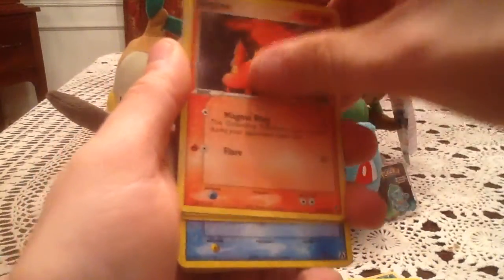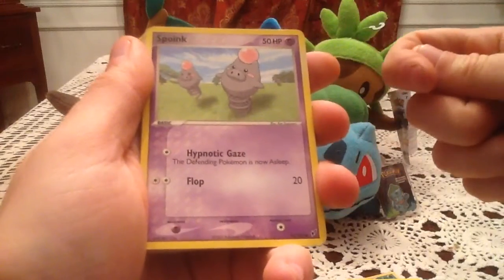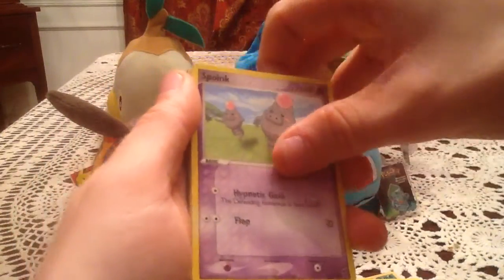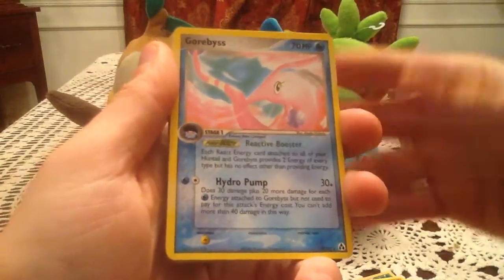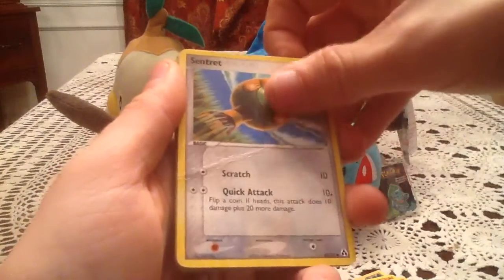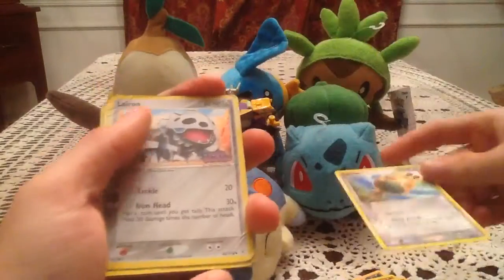Then we have a Makuhita from Emerald, Slugma from Deoxys, and a Spoink with a really different looking Ken Sugimori artwork — it looks like there are three Spoinks with some sort of zoom effect. Interesting, not just like a flat official artwork on a background. Got a Poochyena from Delta Species, a Gorebyss Rare from Legend Maker, and a Sentret — though that card is kind of bent right in half, more of a throw-in, but old cards fit in my collection anyway.